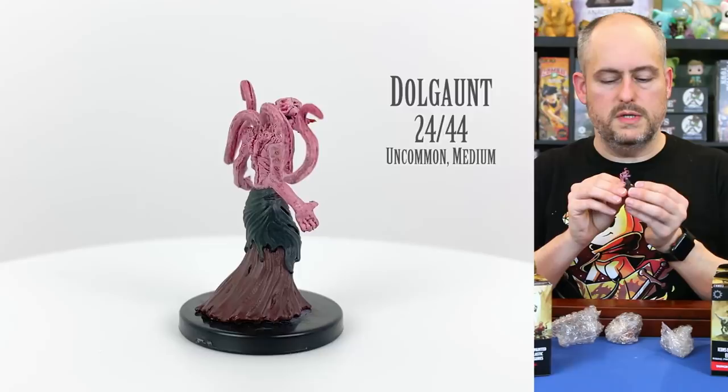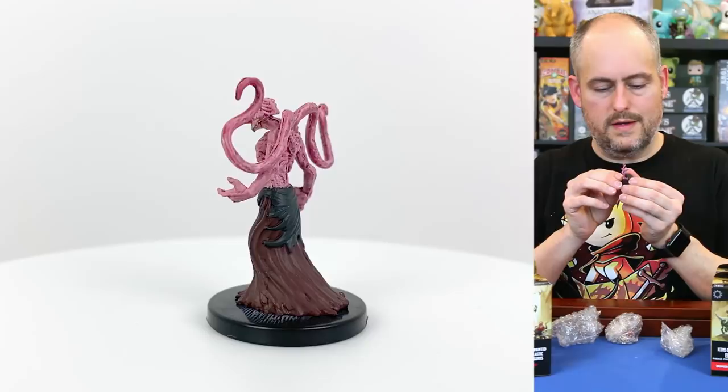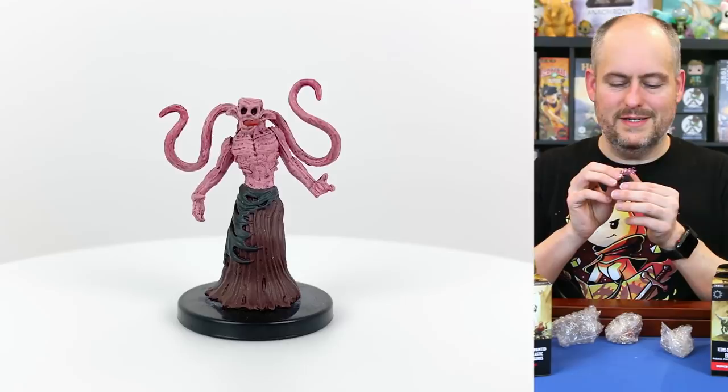This is a dolgant — a hobgoblin that has been corrupted. Pretty cool looking as well — it's got a tongue coming out of his mouth and tentacles coming out of his shoulders. It's a scary creature.